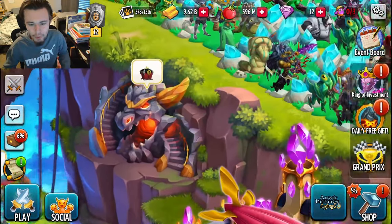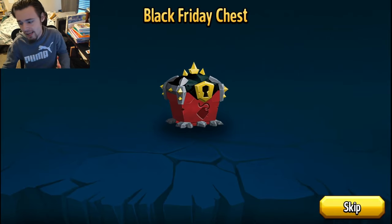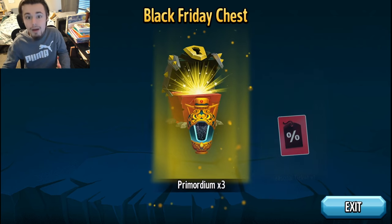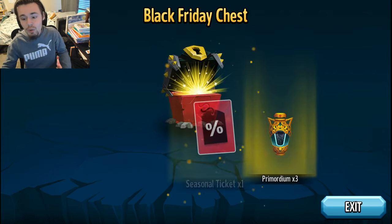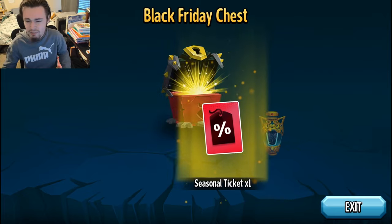The first way is through the Relic Forge right here. You just go in and click on it, and then you see a Black Friday chest. You can just click claim, or you will have to watch an ad if you are on mobile, but on PC you actually don't have to watch an ad — you can just click claim.